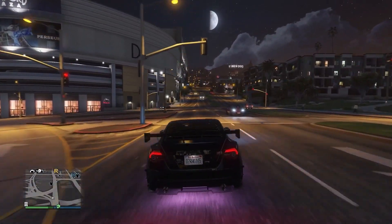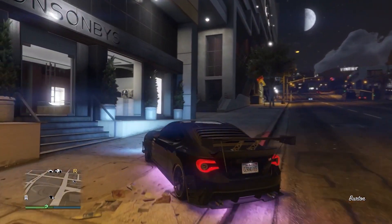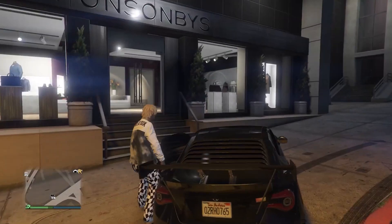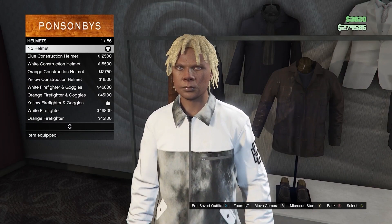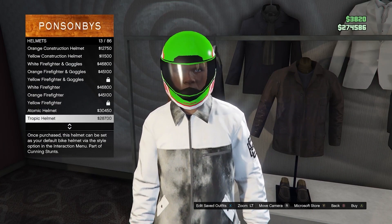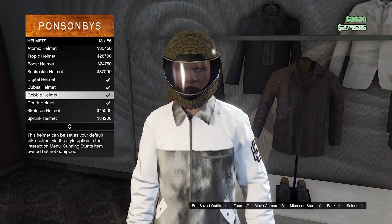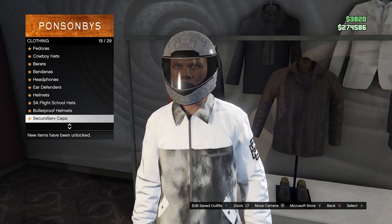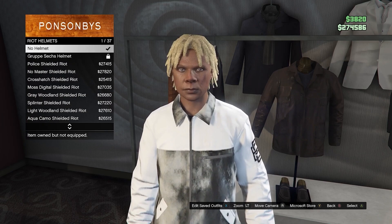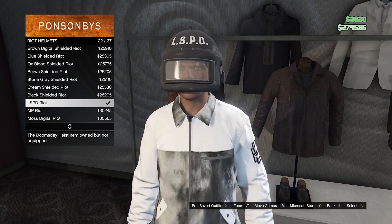So next up I'm going to be showing you how you can get the modded colored riot helmets. First up, what you want to do is park outside any clothing store with a car. You then simply want to head inside and head over to the hat section. Once here you want to go to helmets and scroll down until you see these four that I've bought here. You want to go ahead and purchase these — to begin with I'm going with the pink ones, so I've equipped this digital helmet just to show you which one it is — but then you want to go ahead and buy the LSPD riot helmet.